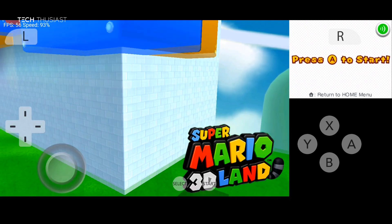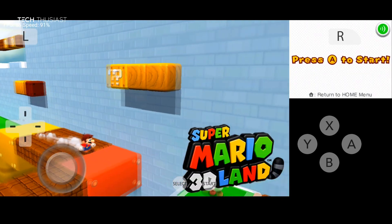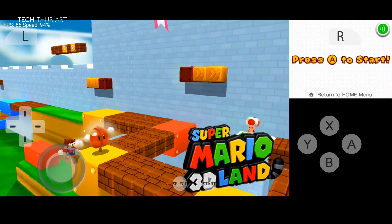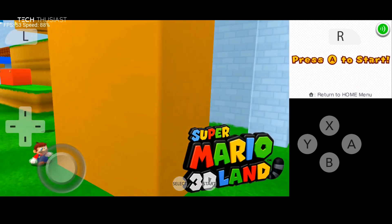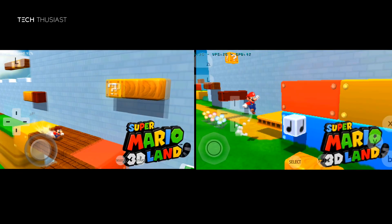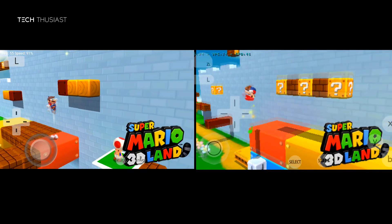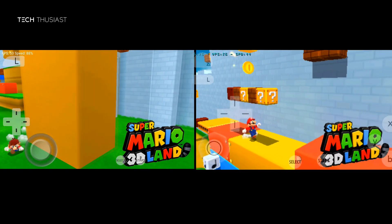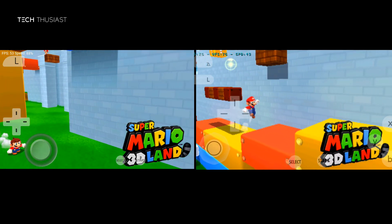If you take a closer look you may notice slight differences with the analog pad, the D-pad, and the shoulder buttons — that is a slight change from the unofficial build and I'm sure there will be a lot more. And here is the side by side comparison: the left being the official build and the right being the unofficial build, and straight away you can notice the massive difference.